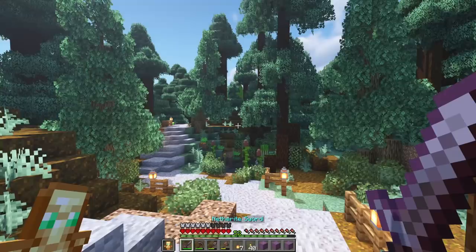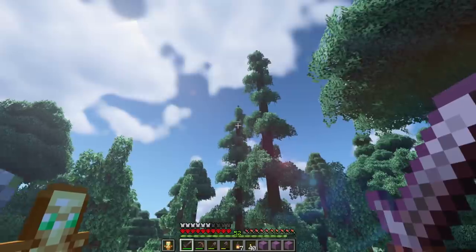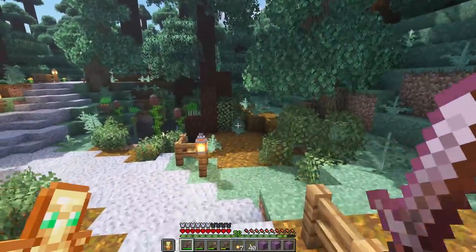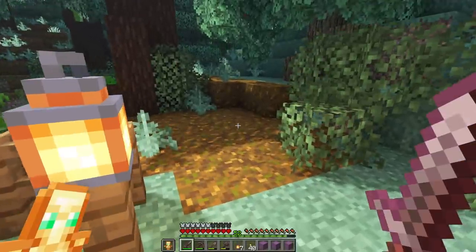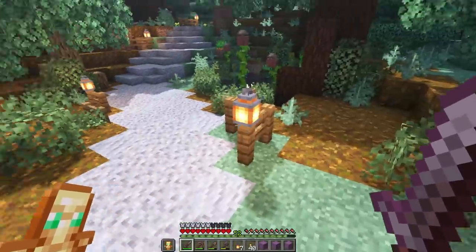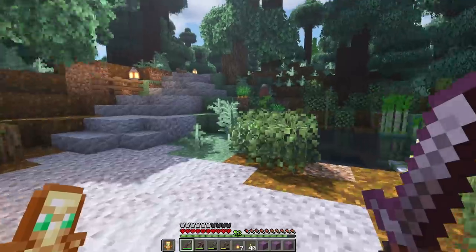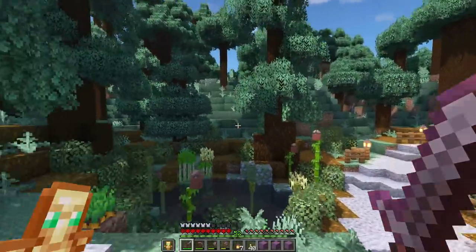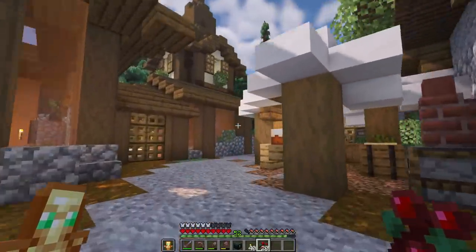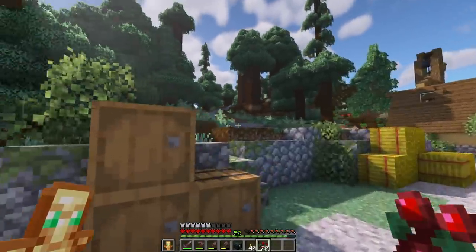I added a few fences with lanterns there as well to give ourselves some light while walking along at nighttime. Oh my gosh, this whole area down here is just beautiful — we have to see it with shaders! That right there is absolutely amazing. I love this forest atmosphere — so, so good. I want to bring in some sweet berries as well as some dark oak saplings and dot them along this area. Sweet berries would be the number one choice just to get a bunch scattered around — it helps make it a little bit safer and adds a pop of red.